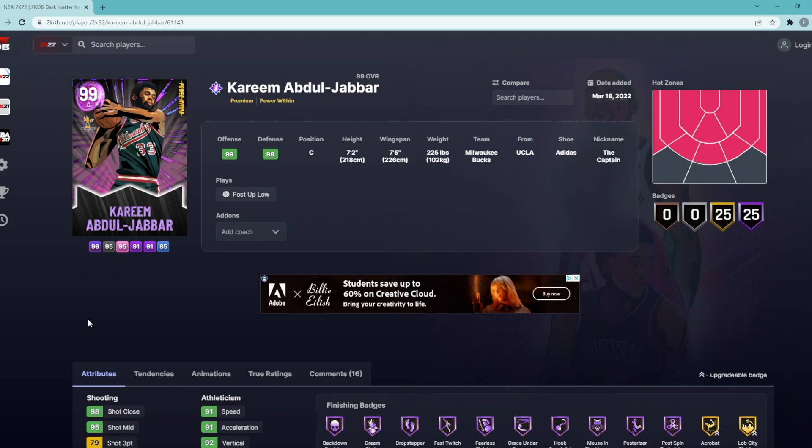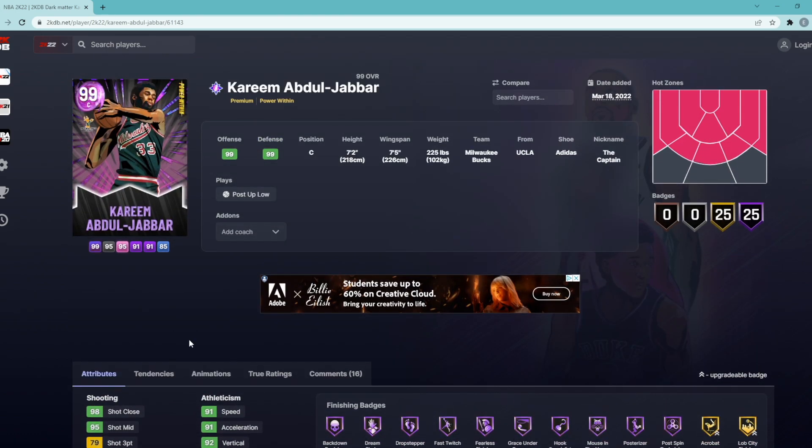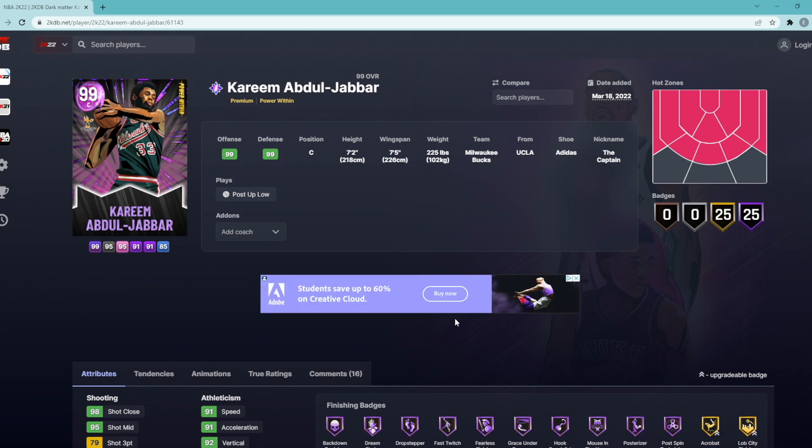What's going on guys, Evan Tanaka here back with another video. In today's video I'll be telling you guys the best badges to add to this Dark Matter Kareem card to make him one of the best centers in the game. We'll also be telling you guys the best diamond shoe boost to make his stats even better. Without further ado, let's get on to the video.